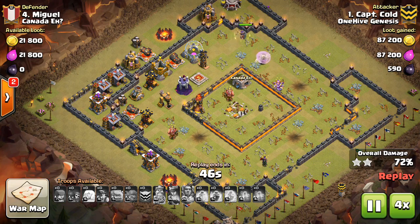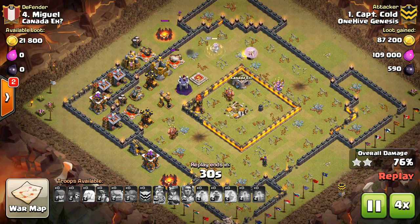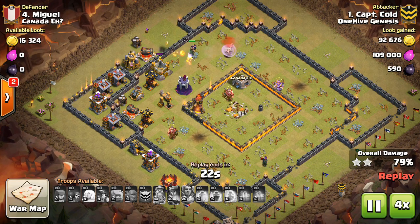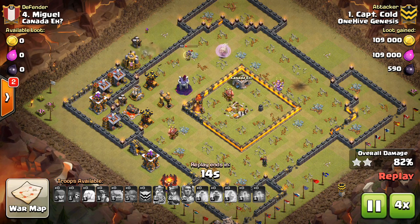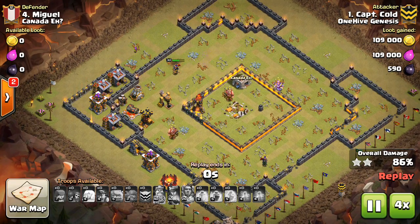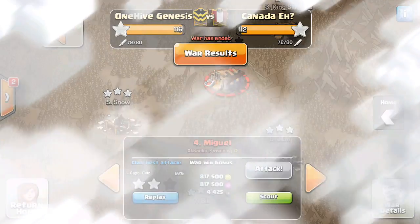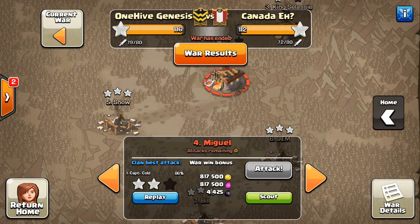Miners are better for taking out parts of the base that might have one Inferno, some giant bombs, some regular defenses — but the entire two-Inferno, all four Expo, Town Hall, CC — that's a ton of hit points. The Expos have a lot of hit points too, along with the Infernos. The Skelly Traps make it hard, and that's a ton of DPS. The Wizard Towers were also surrounding the core. So a nice try, but I don't think miners are the right fit if you're trying to go straight through the core of the base.